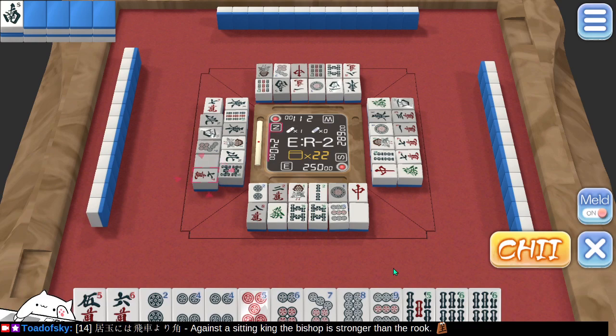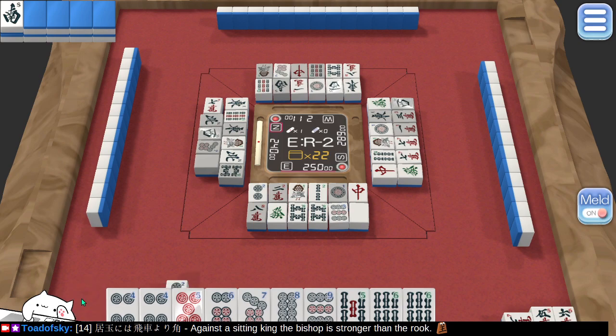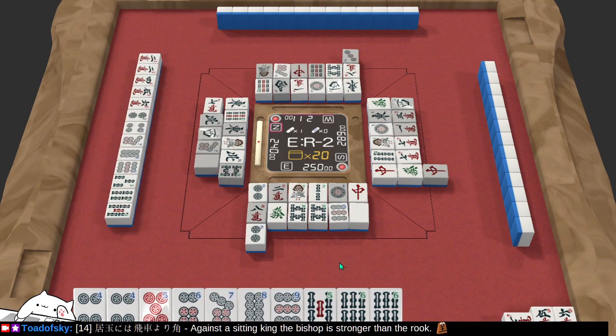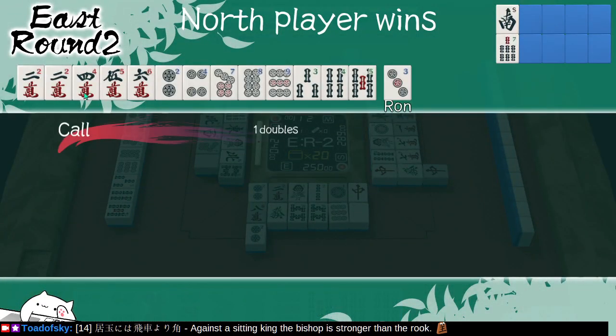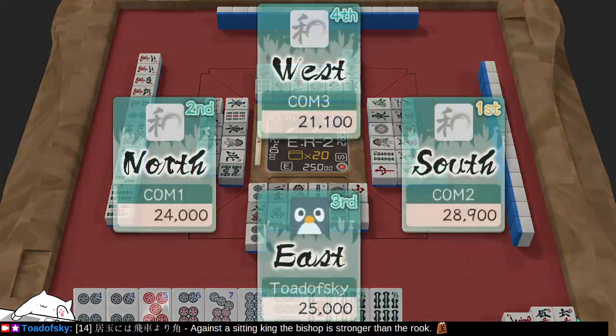That doesn't win the game for me. There are some chances here — can I discard the 2 safely? Maybe. Let's do this and chuck a 2. There we go. Didn't know what they had — they had a lot of pins, not a lot of bamboo. I did avoid discarding a 5 and a 6 in bamboo. This opponent gave them a 3 — thankfully that wasn't me.